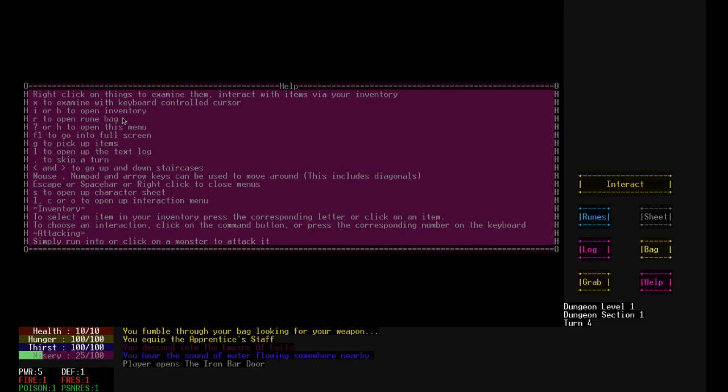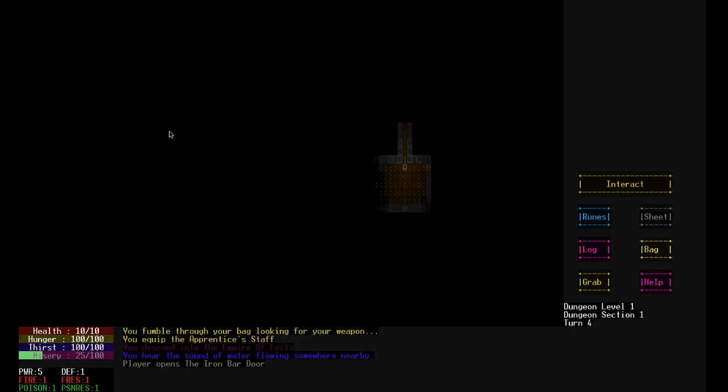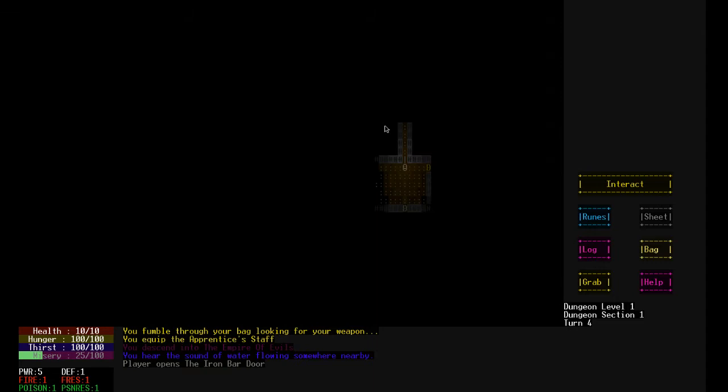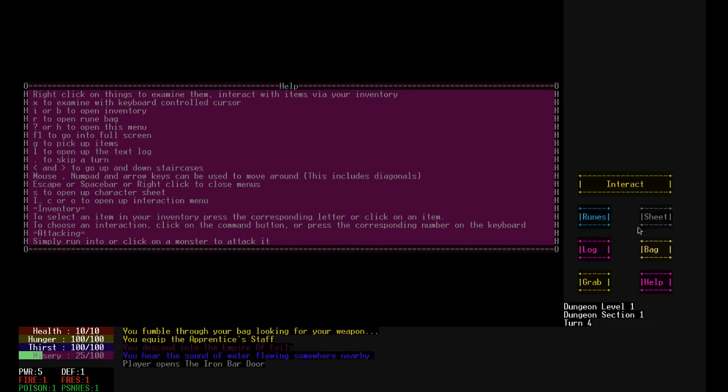I guess B for bag. X to examine. R to open rune bag. Ooh. What kind of runes do I got? Cast push, two distance. I'm guessing that it costs hunger — like it makes me hungry. Cast light blink, for five distance, and costs hunger. Huh. So I know a couple of spells. That's cool. G for get — that's normal. L for log. Because I'm smart.